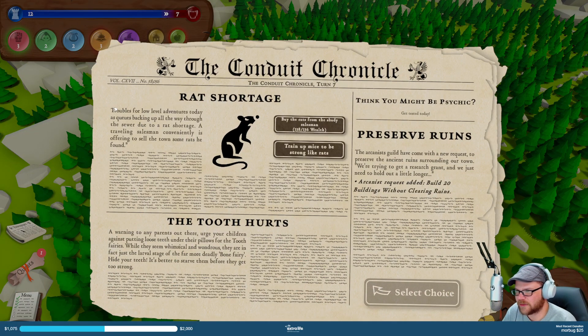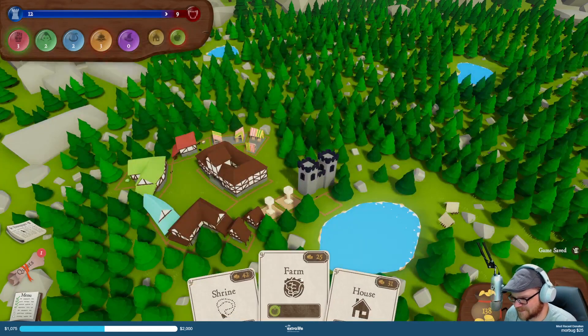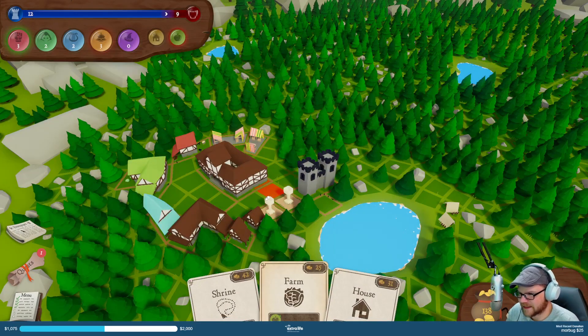Troubles for a low level of interest today as queues backing up all the way through the sewer due to the rat shortage. Traveling salesman is conveniently offering to sell the town some rats he found — I don't want any rats. Trying to make the mice to be strong like rats — sure. Now you have a farm!